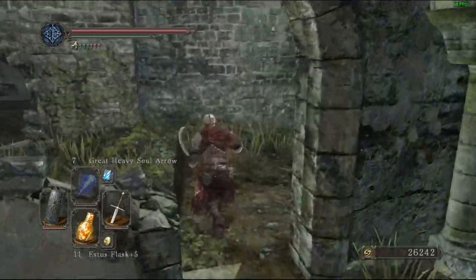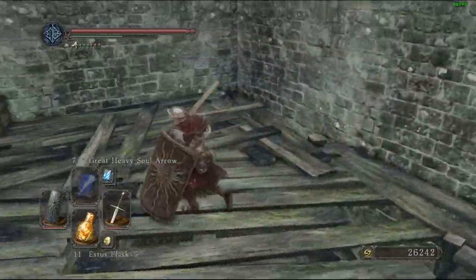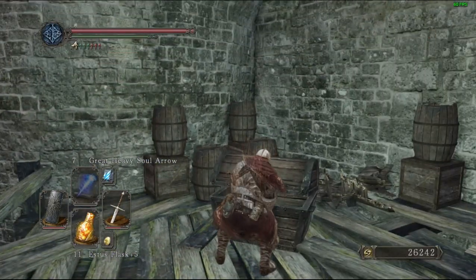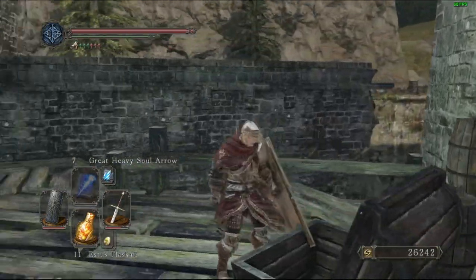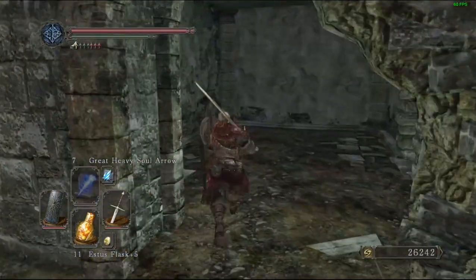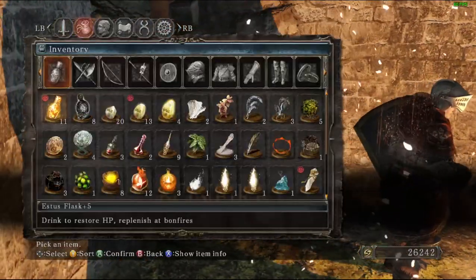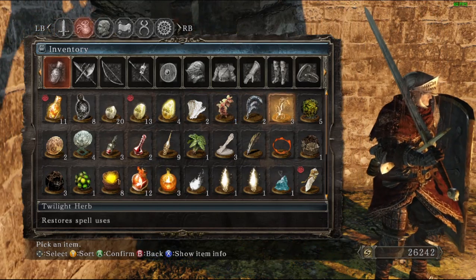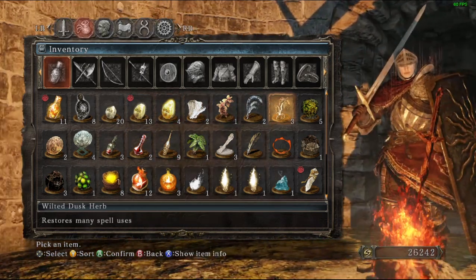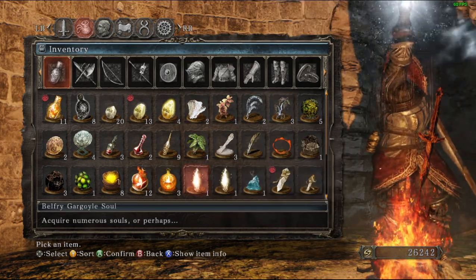Matchmaking is kind of out of your hands unless you're really focused on a specific build and never spend souls — which is impractical, especially for a spellcaster build that actually needs restorative items to keep using magic.